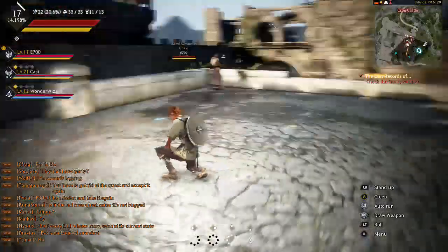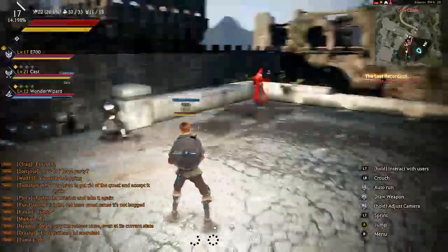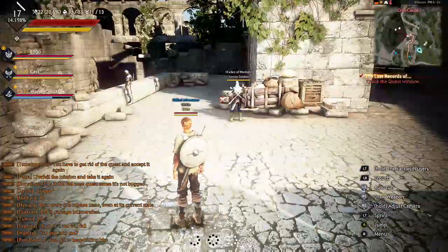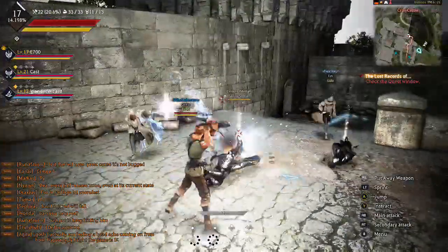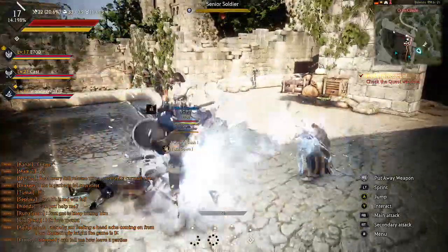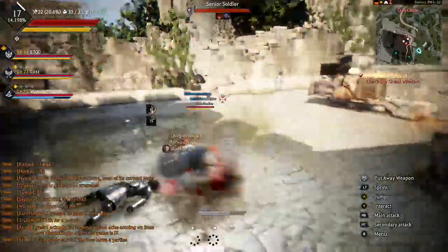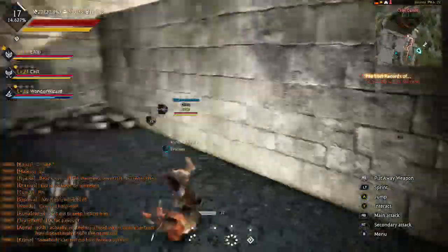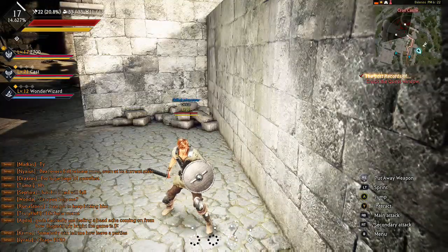Everyone thinks there is a camera bug glitch when there actually isn't. What it really is: when you're fighting and your camera suddenly turns, it's actually not a glitch. What's happening is you're double pressing the right stick — look at this guy real quick and I'll show you.